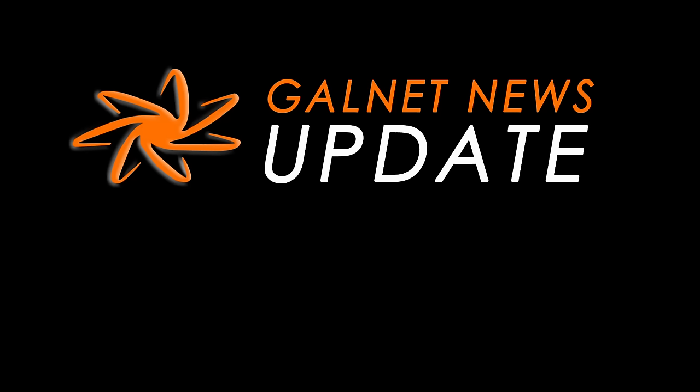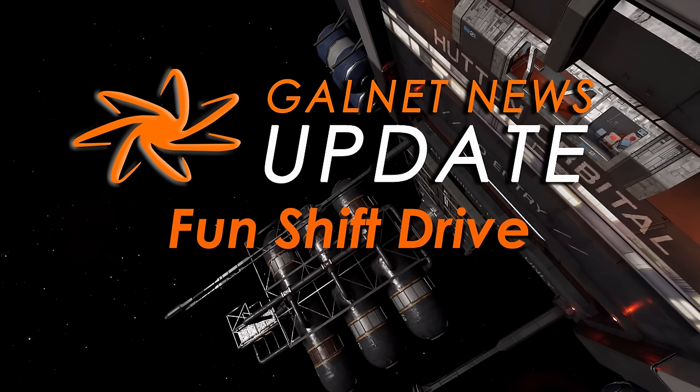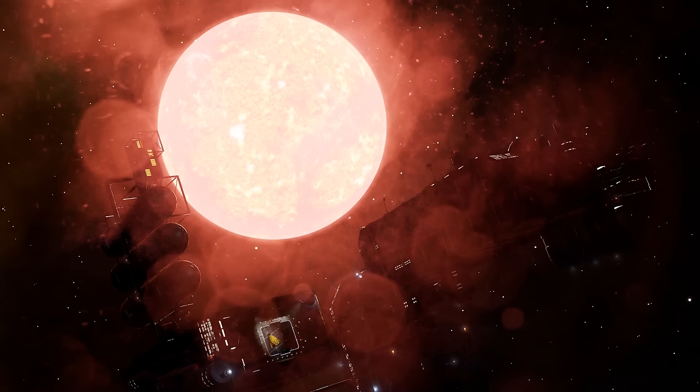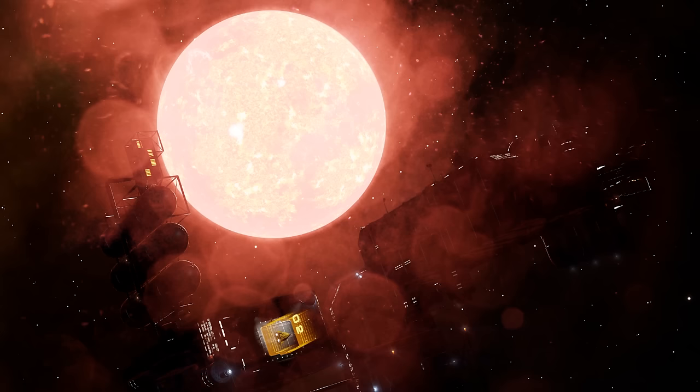Galnet News Update, 10th April 3310. The new Achilles Frameshift Drive has a mode that is great for avoiding interdiction, and that will keep the fuel rats happy, but it is not likely to be of great help getting to Hutton Orbital.